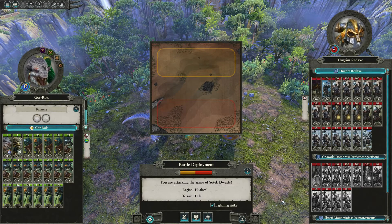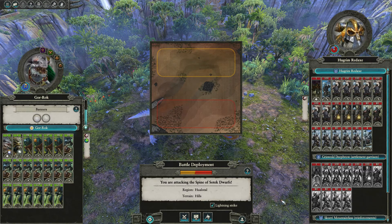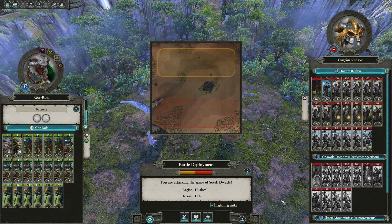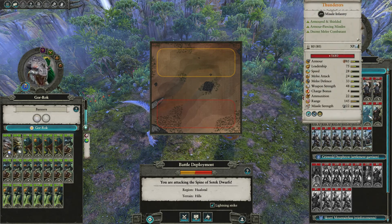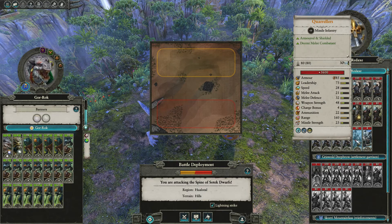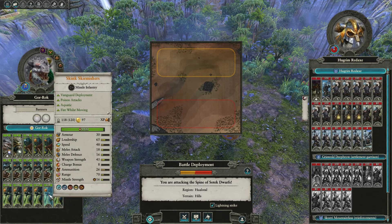Hello and welcome back to another episode of Total War: Warhammer. Last episode we started some aggression against the dwarves. I hope we can defeat them — they do have a lot of magic resistance, which is annoying considering a lot of my damage output is coming from Lord Croak. They also have a lot of ranged firepower: thunderers, grudge throwers, and quarrelers that will rip my guys to shreds.